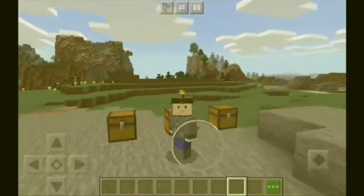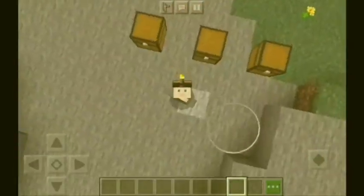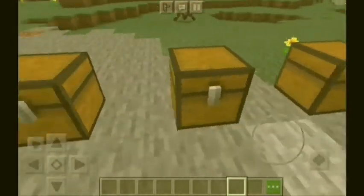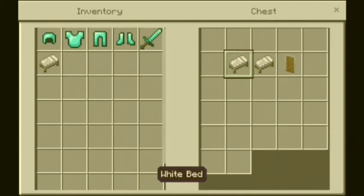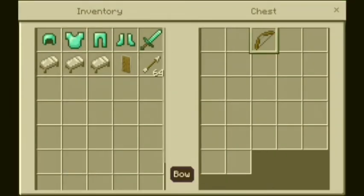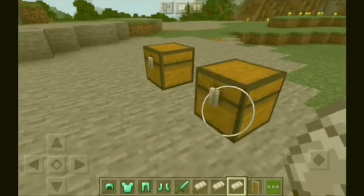Hey guys, it's Kingmon here. In this episode I'm going to fight a Minecraft boss mob, the Ender Dragon. You can see there are three boxes, and we need to get some diamond armor, weapons, a bat, and some shields.